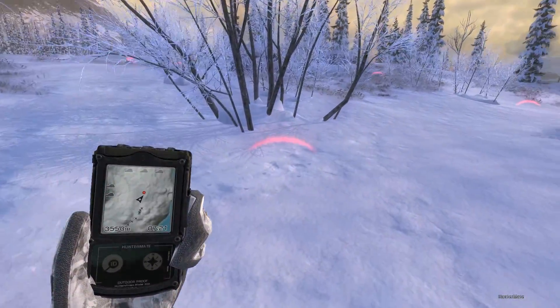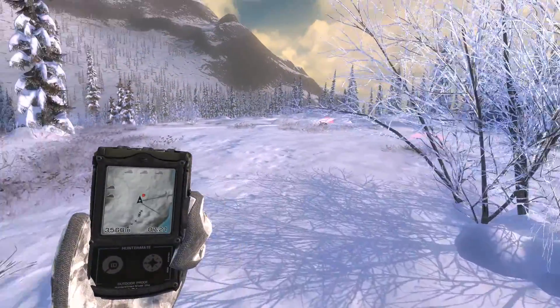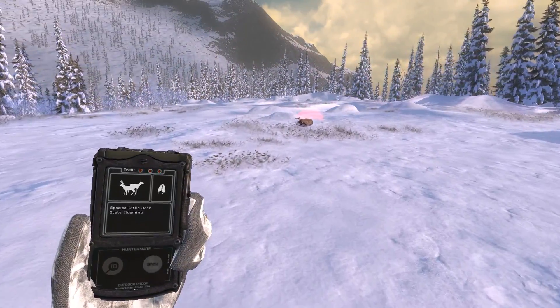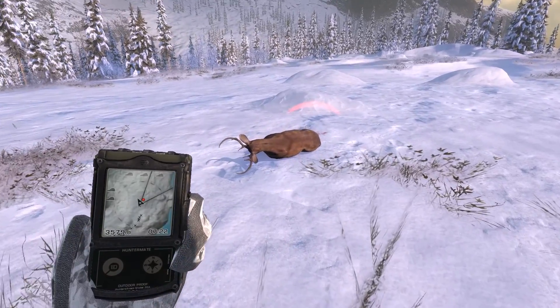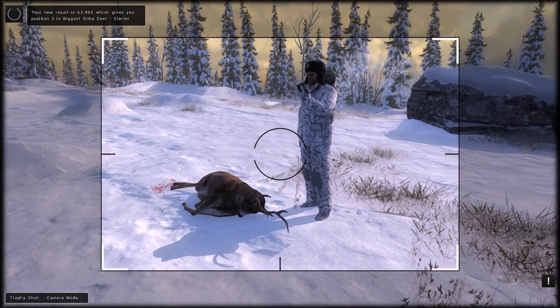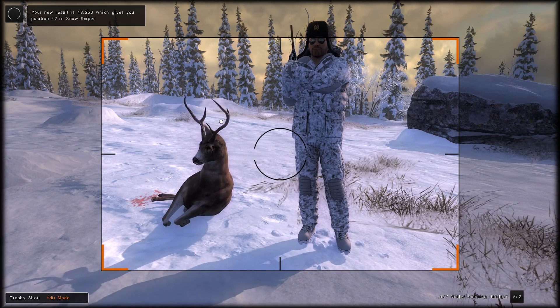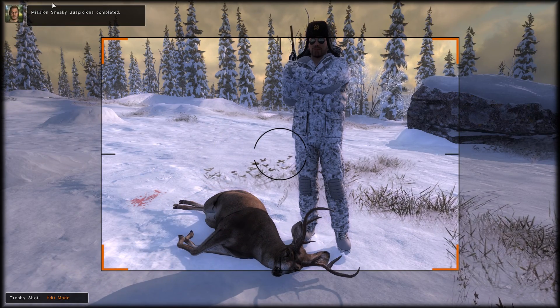It doesn't give you a whole lot of leeway when it comes to judging the right distance, so always make sure you have that rangefinder. We got 43 meters with a shot right to the heart and a score of roughly 75. Mission 'Sneaky Suspicions' has been completed — let's get a nice trophy shot.